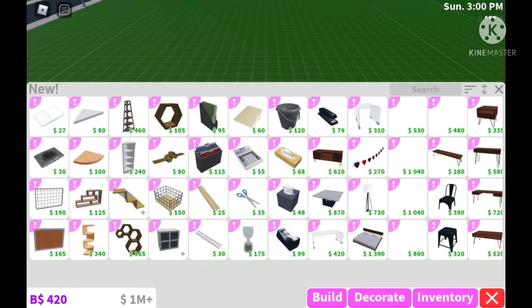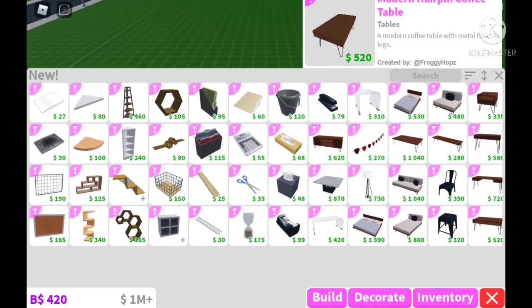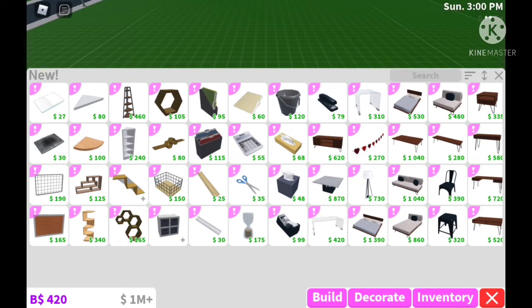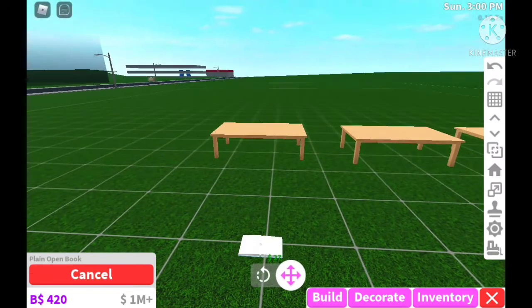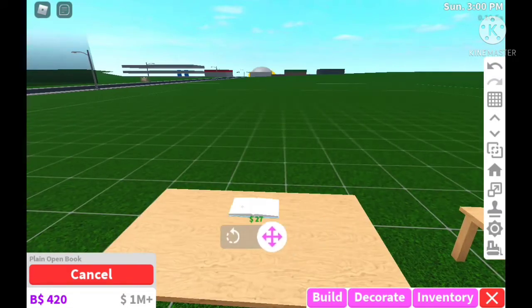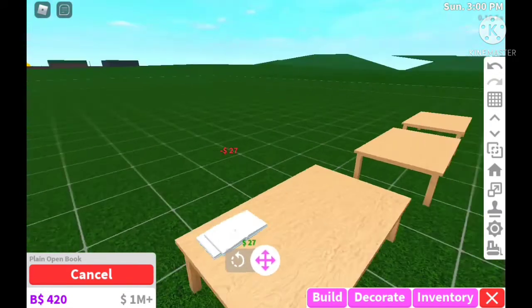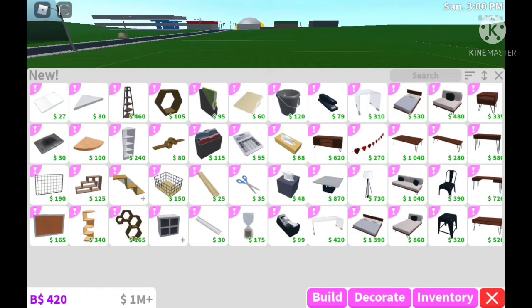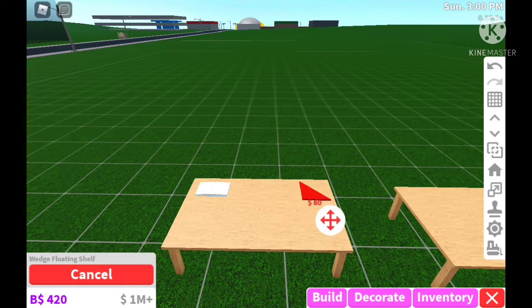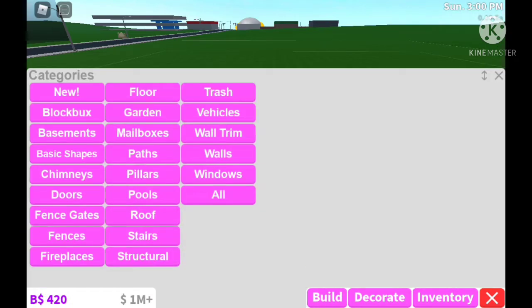Alright, let's hop into the update. In the new section up front is all the new stuff; the back area has items from the previous update. I can see a lot of storage items and shelving. First up is this plain open book — I really like this. If you're doing a school room or have a desk build, this is great. We also have a wedge floating shelf.